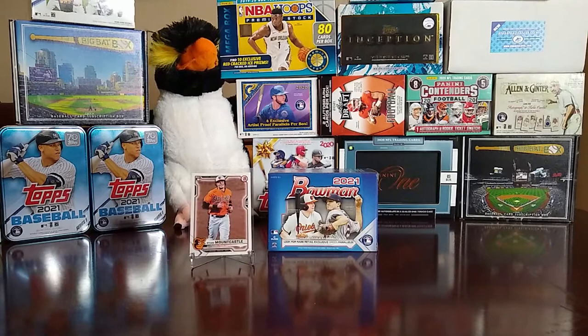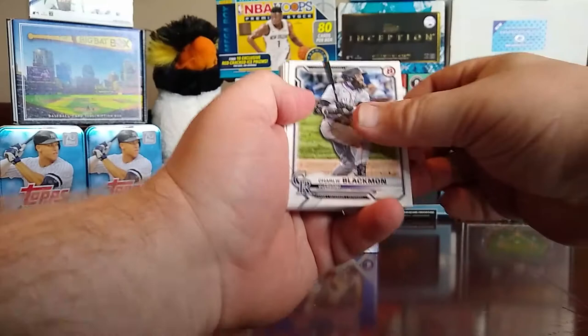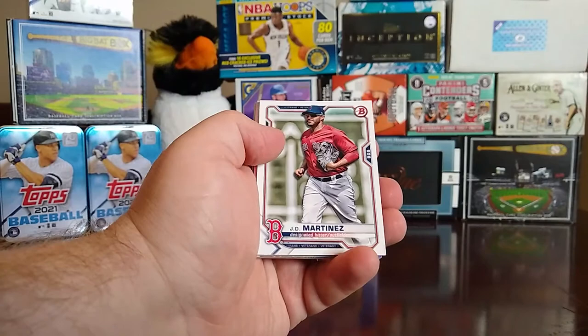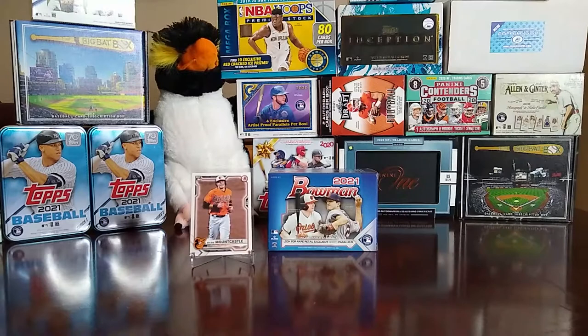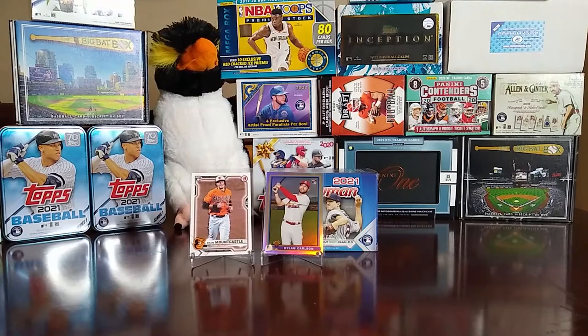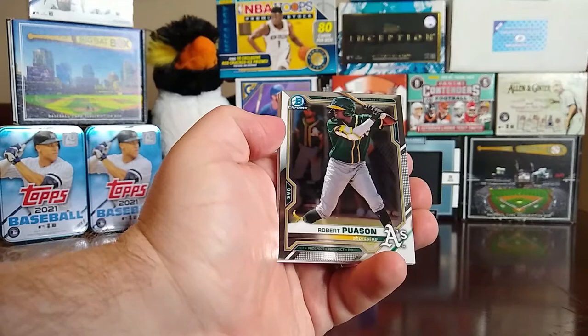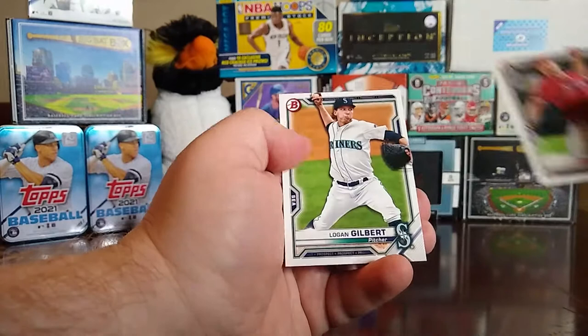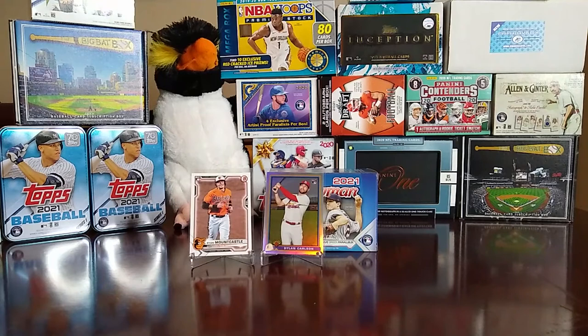Then we have a Bobby Miller prospect card out of Bowman Chrome, a Nolan Gorman prospect card, then back to paper with a Bryce Jarvis, Shea Langeliers, and a Byron Laura. Next pack — on the box it says look for rare retail exclusive green parallels, so we'll see if we can find any. Charlie Blackmon, Brian Anderson, Bryce Harper, Yadier Molina, Francisco Lindor, JD Martinez, and a nice little retro with Dylan Carlson rookie — a 91 retro. Then chrome prospects: Robert Hassell, Taylor Tramell, CJ Abrams, Reed Detmers, and Logan Gilbert.